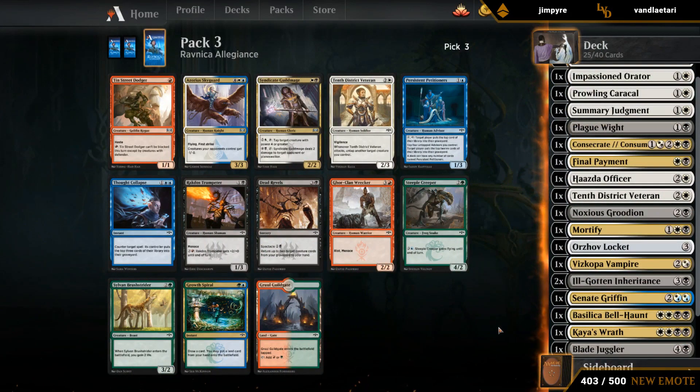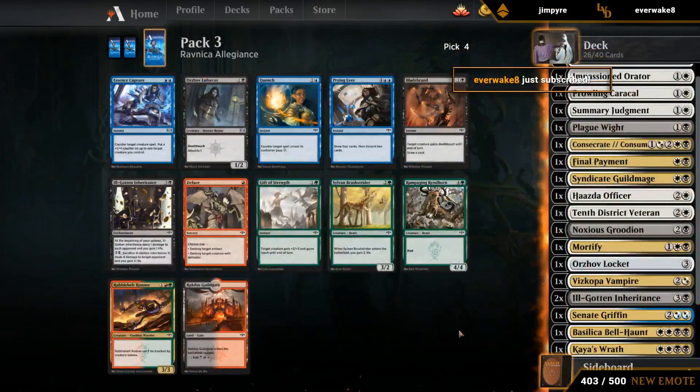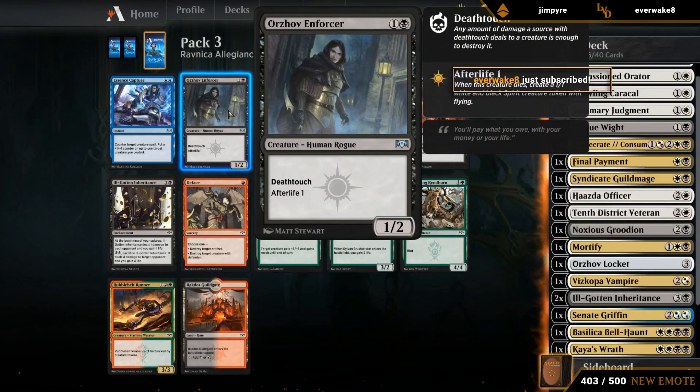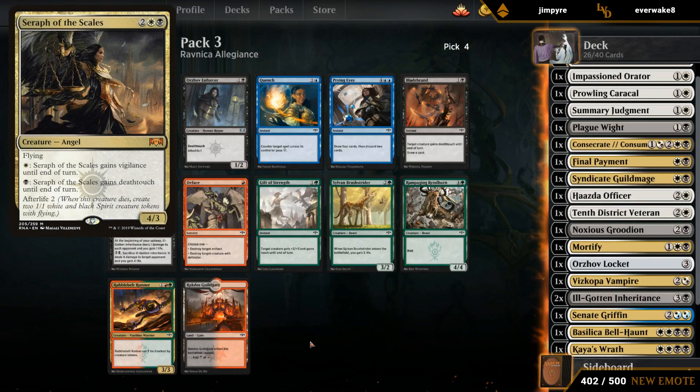Pretty easy pick — Syndicate Guild Mage, nothing else. Ores of Enforcer — don't mind if I do! Yeah, this draft is pretty messed up. All we're missing is a Seraph of the Scales.